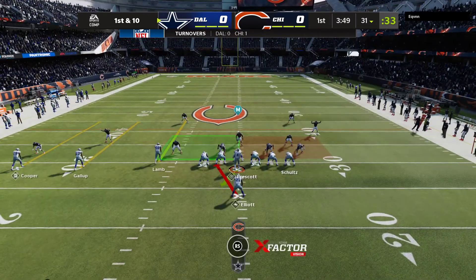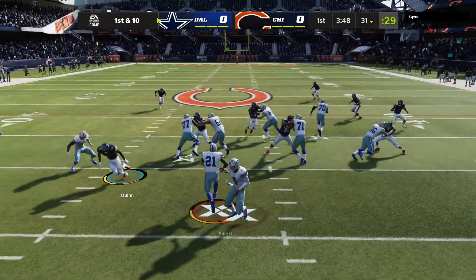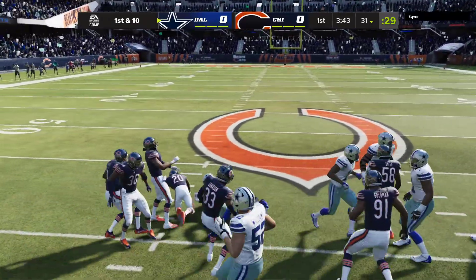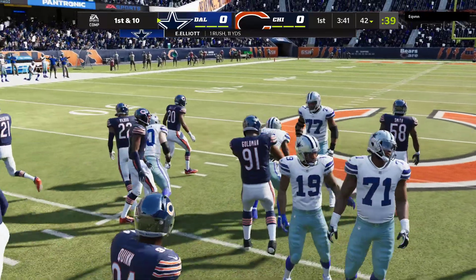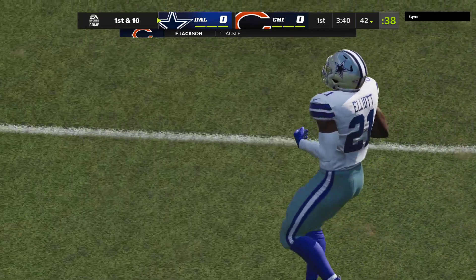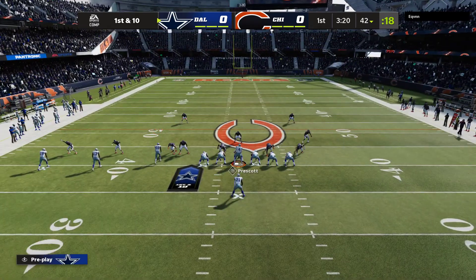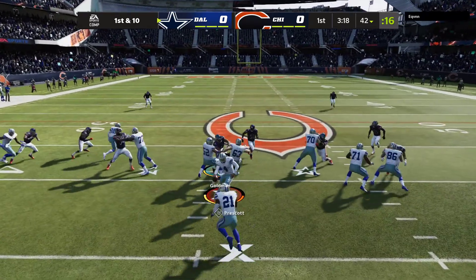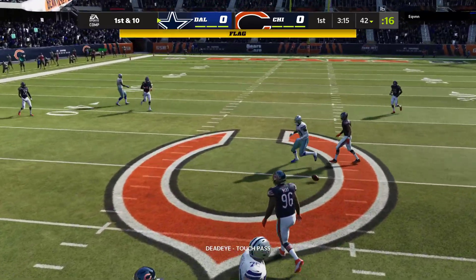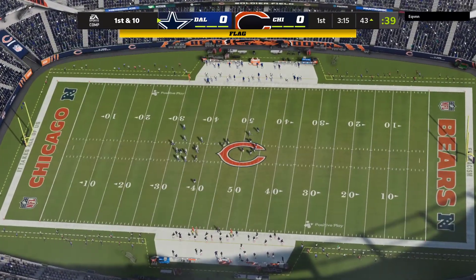Prescott and the Cowboys now with a first and ten at the 31-yard line. Fighting off the defender and they get him down, but not before he takes it across the 40-yard line. Usually we see runs like this as the defense breaks down later in the game, but this guy is setting the tone early, running through all types of tackles and putting the defense back on its heels. Play fake to Elliott — now Prescott — pass incomplete, but there's a flag in the backfield. This might be a roughing call.